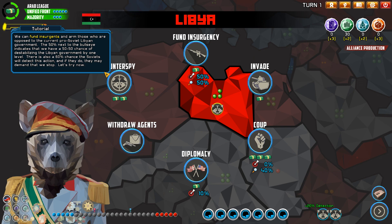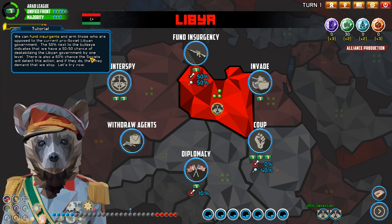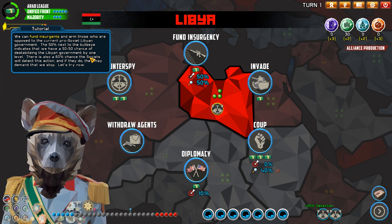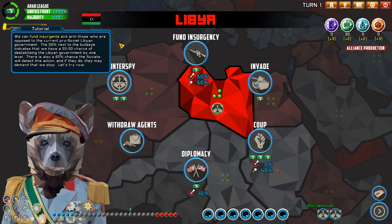You can fund insurgents and arm those who are opposed to the current pro-Soviet Libyan government. The 50% next to the bullseye indicates we have a 50-50 chance of destabilizing the Libyan government by one level. There's also a 60% chance the Soviets will detect this action — and if they do, they may demand that we stop.